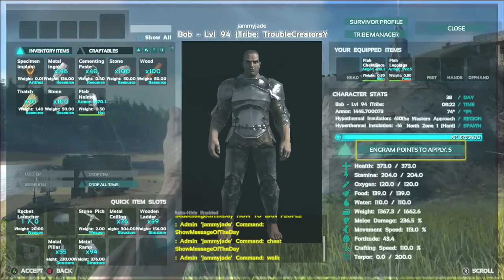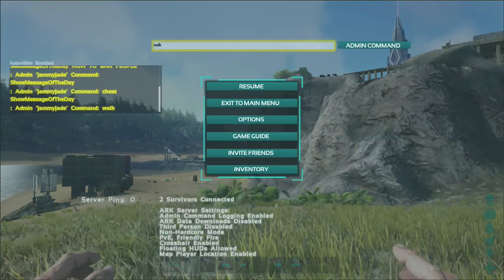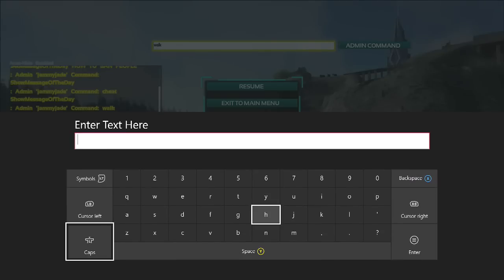Go to your admin cheat command box and simply put: giveengrams. It's a really super easy one — you don't have to write anything complicated. It just simply allows you to have access to all the engrams.